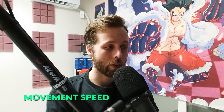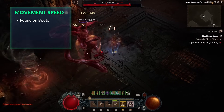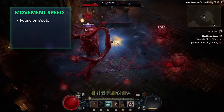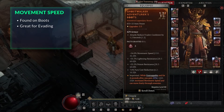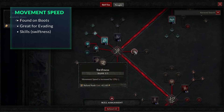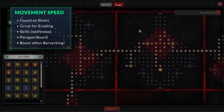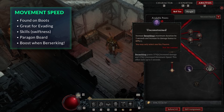Finally, movement speed is a utility a lot of people sleep on. It rolls on boots and amulets — I wouldn't sacrifice an amulet affix for it, but definitely get it on boots. Not only does it get you from point A to B faster, it gives you leeway to escape CC circles, poison pools, and similar hazards. As a Barbarian, we have the Swiftness passive for a healthy chunk of it, paragon nodes in the Hunter Killer node grant it on elite kills, and while Berserking you get an additional 15% movement speed — making it quite easy to reach 150-170% movement speed.